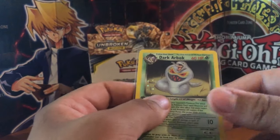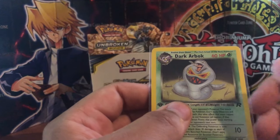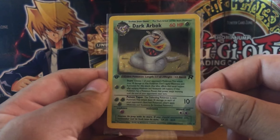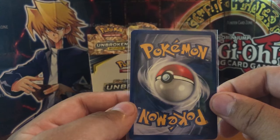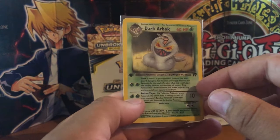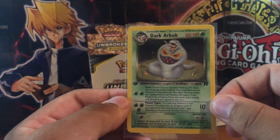So we got out of 6 packs, 5 holos. Wow. And that looks amazing - the centering is pretty much bang on. Centering looks great mate - some of these cards are absolutely beautiful. That and the Blastoise. Very good. What a way to end this series.